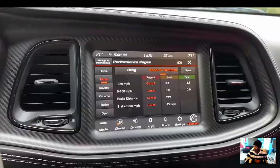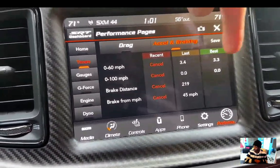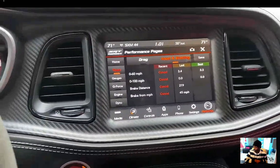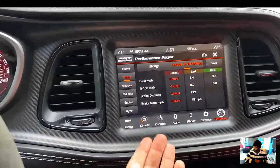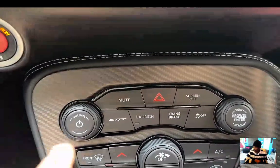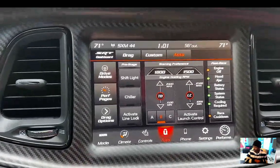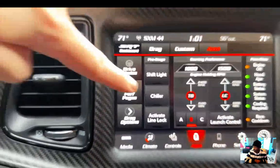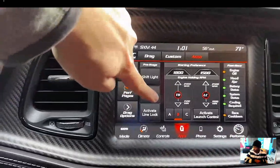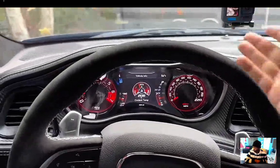One of the coolest features of this car is how the Generation 2 trans brake works. On the performance pages, the best zero-to-60 time recorded was 3.3 seconds; the previous owner's best was 4.8 seconds — so clearly it's very hard to achieve 1.66 seconds. Going into the menu, there's an SRT button with different driving modes, plus a really cool mode called the Chiller. When you activate the Chiller, it uses the vehicle's air conditioning to cool the intercooler for the supercharger, feeding cooler air into the engine.